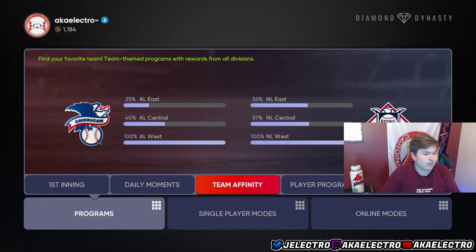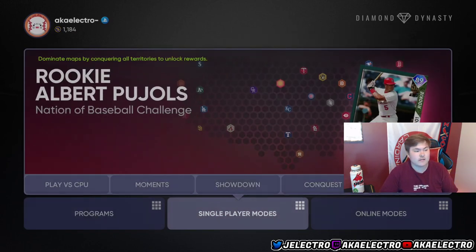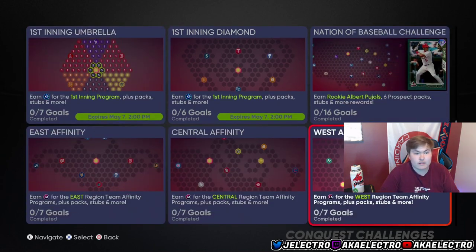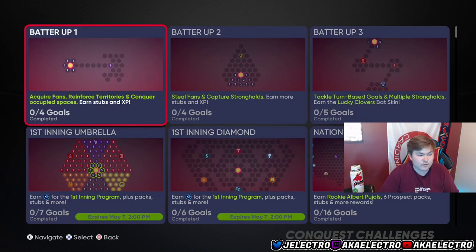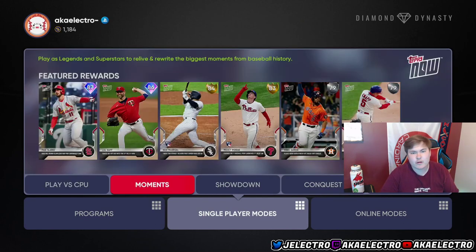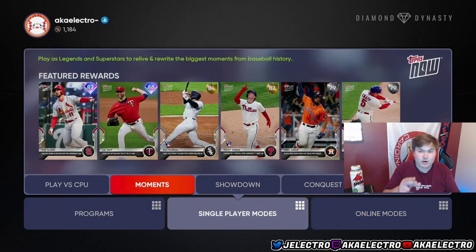Another free thing you can knock out is Conquests. Conquests are pretty easy — you just do these. I actually haven't needed to do one yet. But you can do these — it's free content that adds up. These aren't the big things yet. Next up you've got Moments, which you're probably going to knock out. That's a free 1,000 stubs and you can sell these players. I haven't even knocked these out and I'm so close to completing collections.